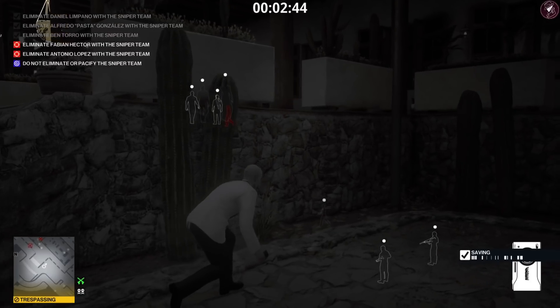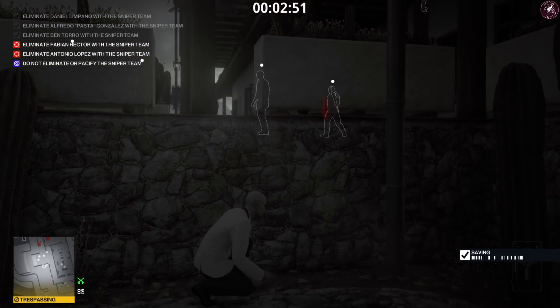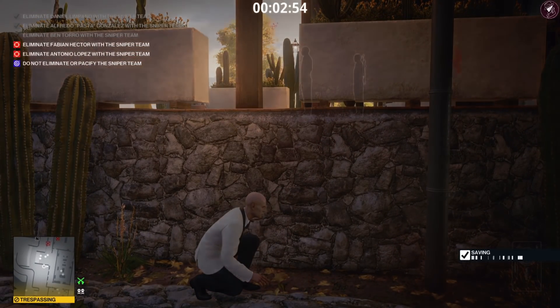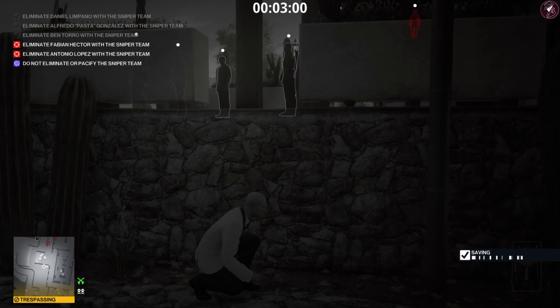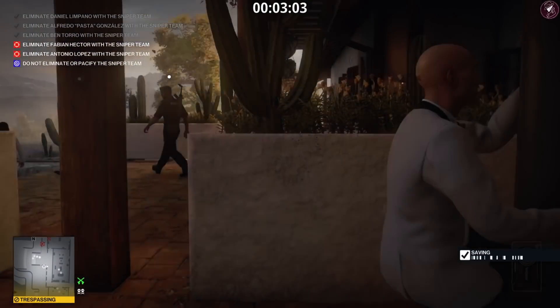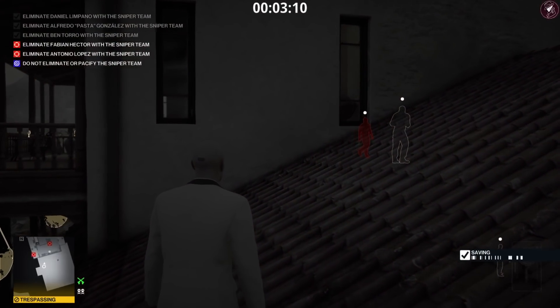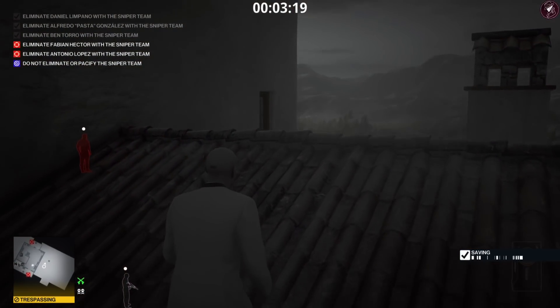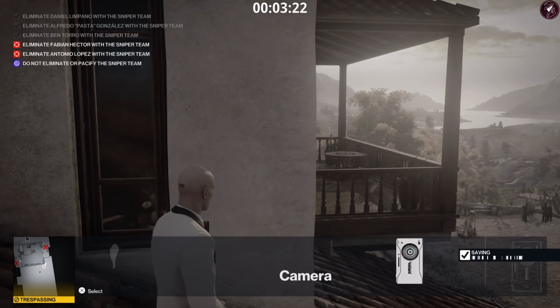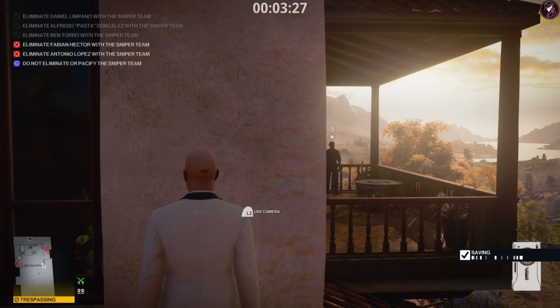That's three targets down. Make sure that guard isn't looking at us — Don Yates and his wife are about to come out, so hide until we have an opportunity to climb the pipe without getting spotted. Once everyone has their back to you, climb up that pipe to get on the roof. The target on the first balcony we're going to leave for now — instead, we're taking out the target that's walking around the back. Pull out your camera, scan his face from here. He may see you, so break line of sight before he fully spots you.